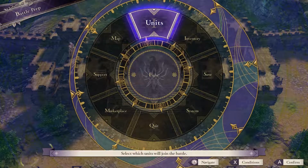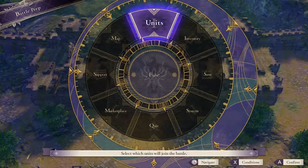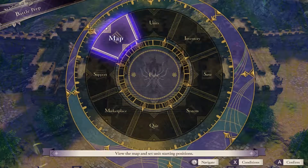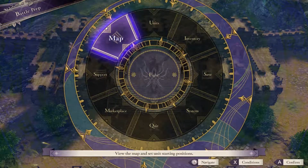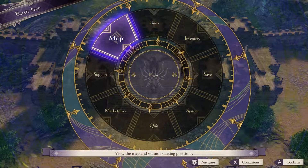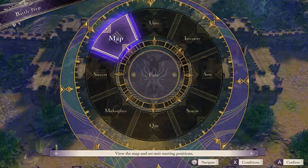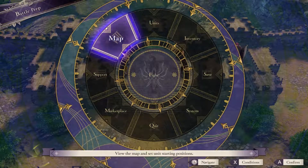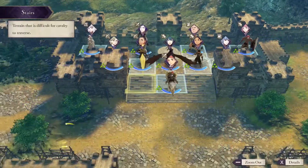Welcome to my paralogue walkthrough of the Land of the Golden Deer. This is Lorenz's paralogue — however you say his name, these names can be confusing. His goal is to manage Acheron, as noted through the earlier cutscene.